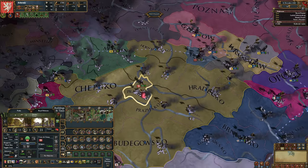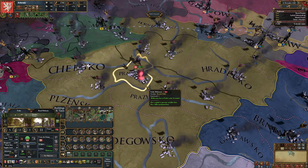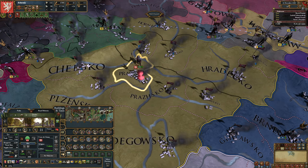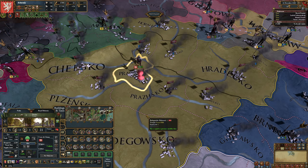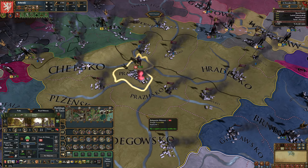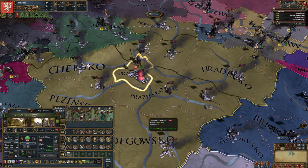That is how you construct infrastructure. You can do that in multiple provinces at once as long as you want to take them all to the same level. There are some complicated calculations about how much different ranks of infrastructure will cost in different provinces, but now that you know the basic outline of what causes things to cost more, you're on the right track. The wiki on this subject is linked in the description and in the comments. I hope you found this helpful — any corrections, comments, or additions are most welcome in the comments. Thanks for watching, and I'll see you next time.